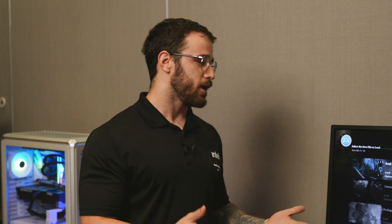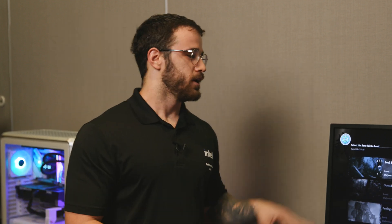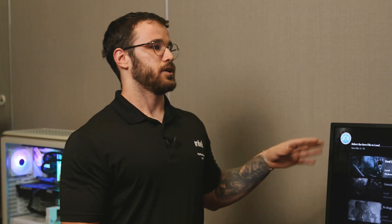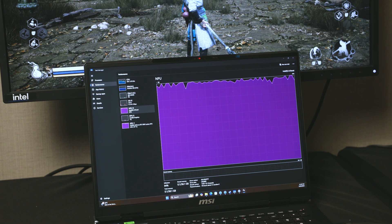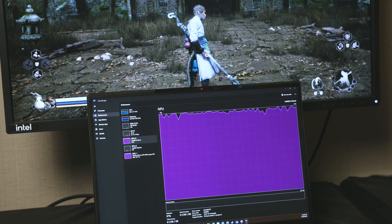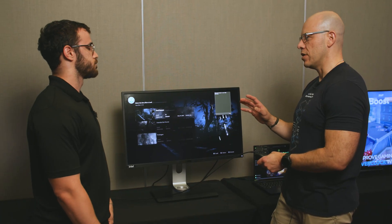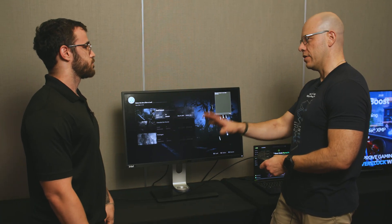If you're a player, especially with Black Myth Wukong, it can get a little bit aggressive sometimes where you're fighting that one boss and you don't really know how to get through it. This is where AI plays into effect, especially within games. This is a really cool solution we're implementing and it's utilizing not only the NPU, but the iGPU as well — so this AI coach is using three different accelerators in the system.